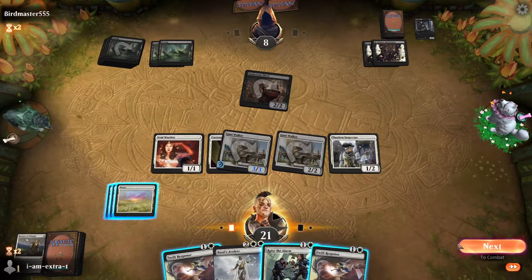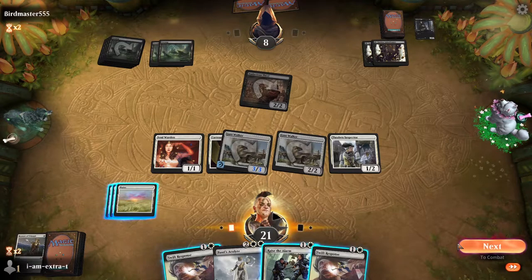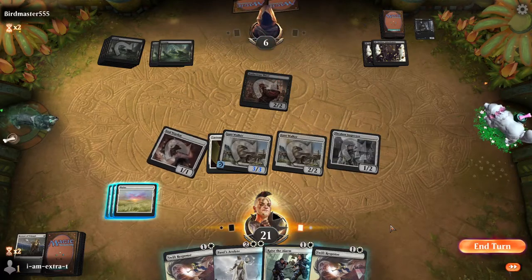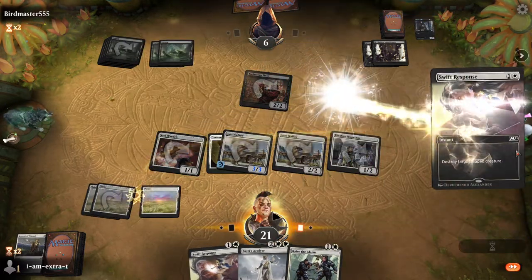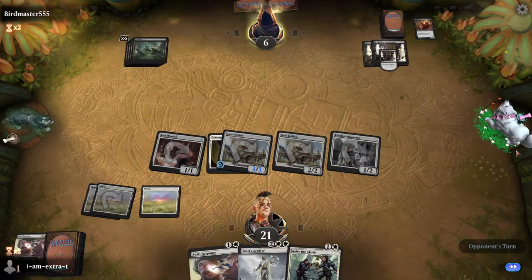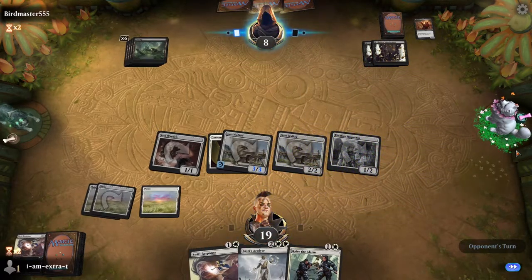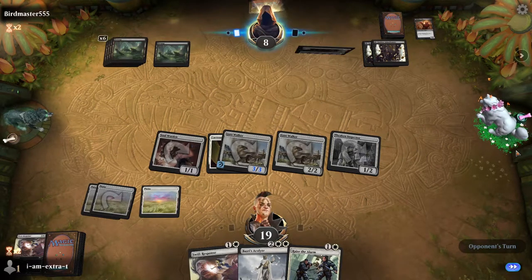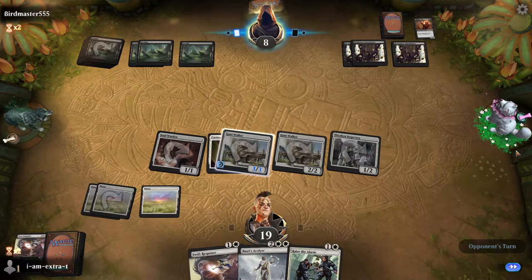I think we attack here. The question is do we Swift Response or Raise the Alarm on their turn? I don't really want to let them draw another card, so I think we actually just Swift Response now. And then they hit us for two. We have exact lethal open right now — no, five — we don't. Three Ill-gotten Inheritances is pretty good.